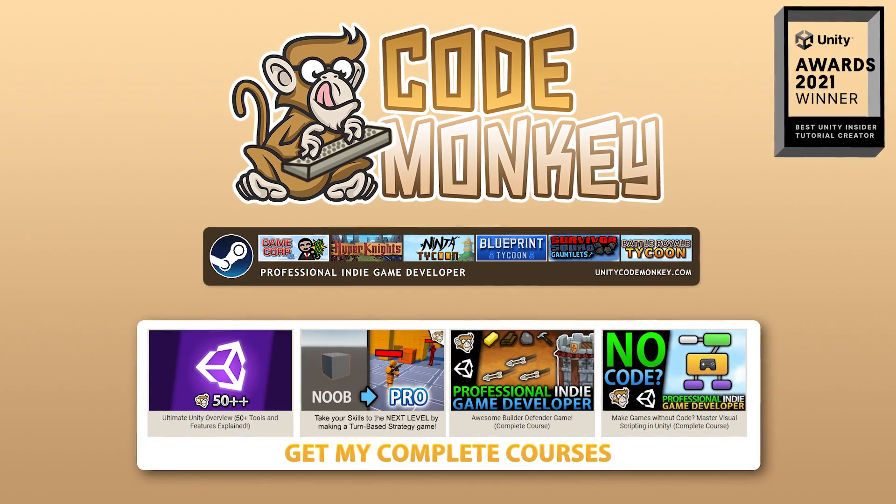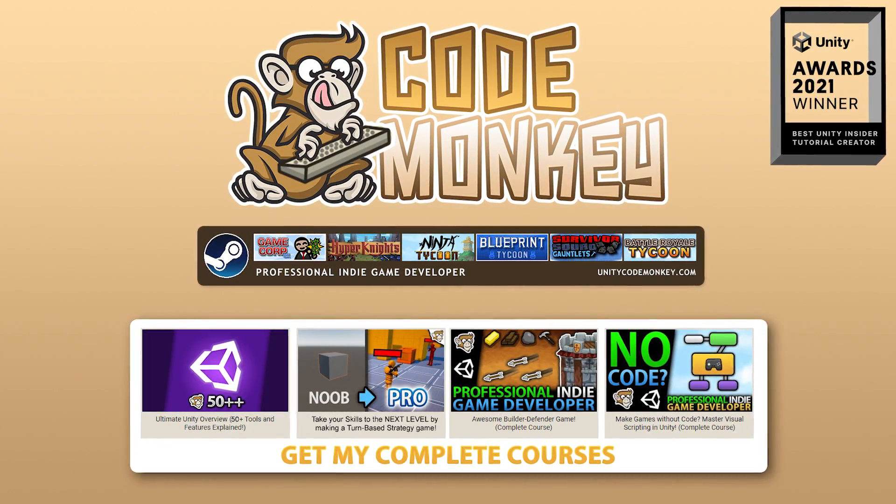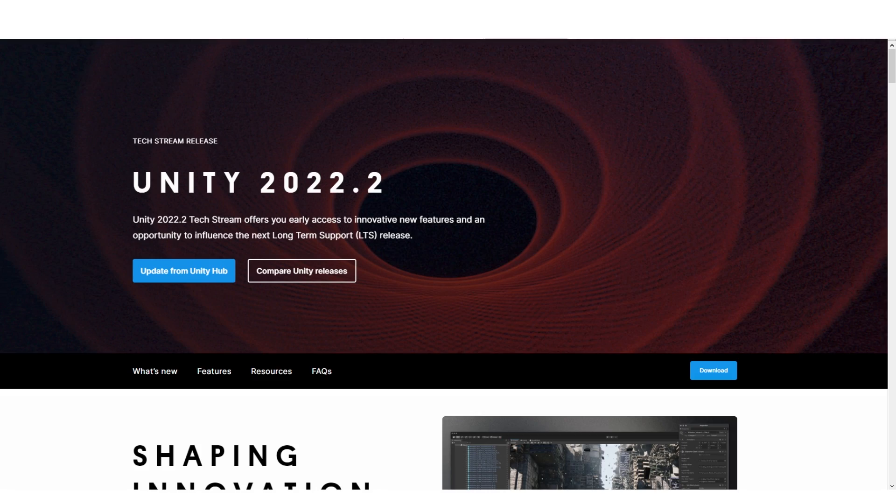Hello and welcome, I'm your Codemaki! It's time for a pretty big Unity release — Unity 22.2 is out right now!